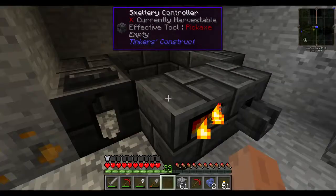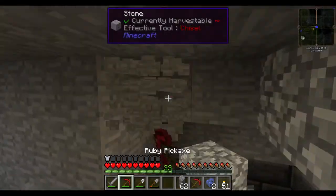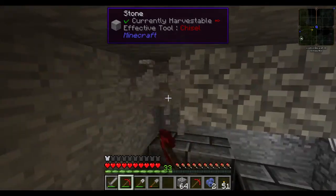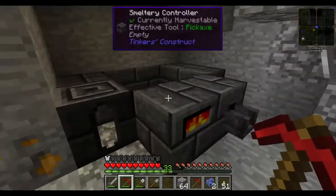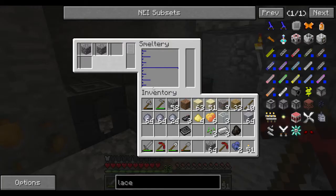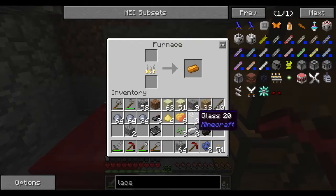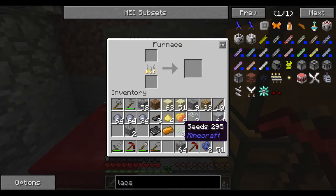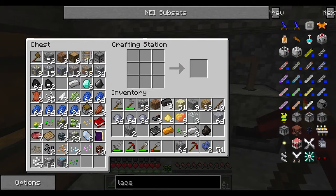We also need a casting table as well. Now if this is working properly - there we go. So this is a new design apparently released just in this version of the Tinker's Construct pack - you can make little small ones. Thank you DireWolf - I didn't realize you could do that. Usually you have to make it five by five, but that's a nice small size. Because it's very small I'm going to put four things in there at a time.